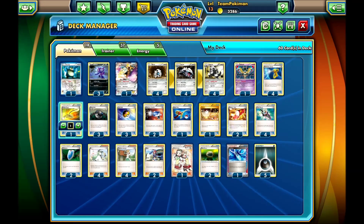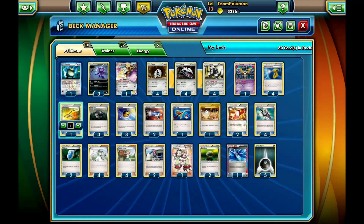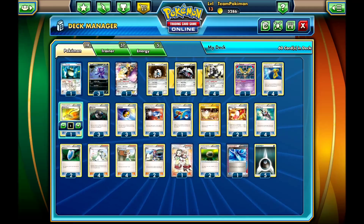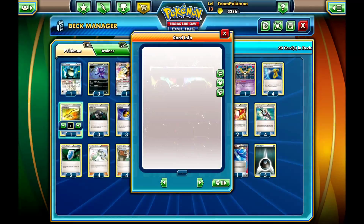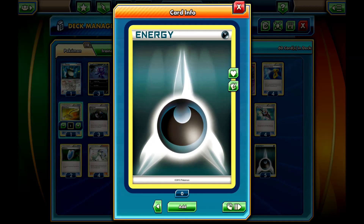For Supporters, you have four N and four Junipers. Most decks running lots of items don't like to run more than two Junipers, but because you run Sableye, you can discard items without worrying. You run two Skylas and one Teammates. To wrap it all up, you have four Darkness Energies for Sableye.